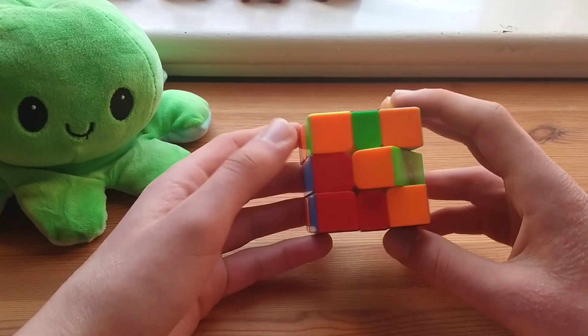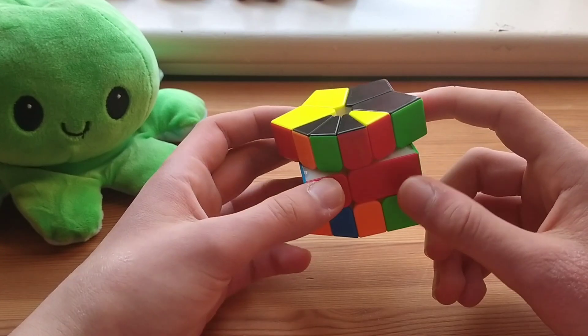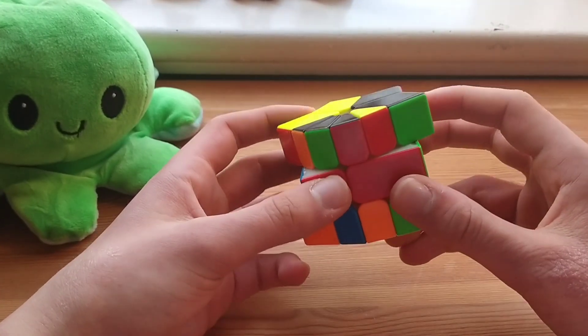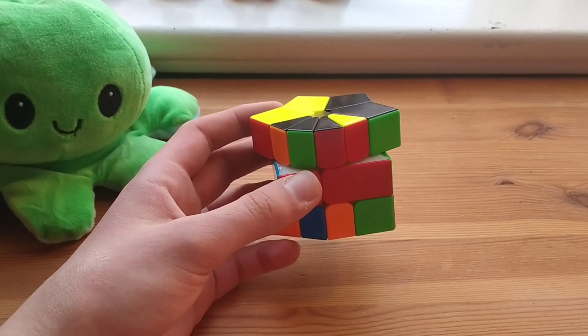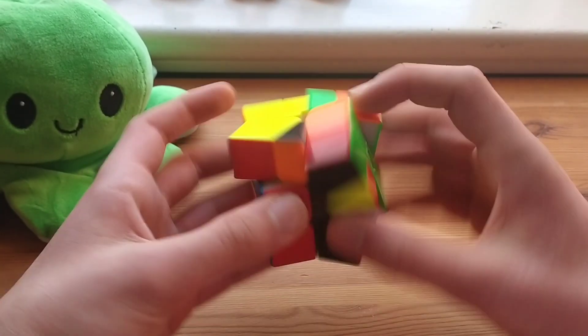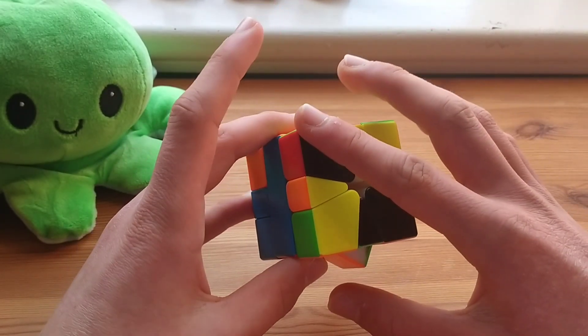Now I'll do some example first block solves from cube shape, and I'll only do green block so I get a random block, but you should do color neutral blocks if you're actually solving. We have a pseudo pair here and a green pair here. This is a pretty weird case — you definitely shouldn't do green, but if you did have to, I would slice the pseudo pair down and then connect the corner to the edge, and then put this to the front and that to the back from that slice.